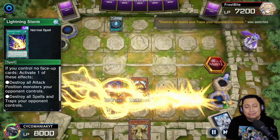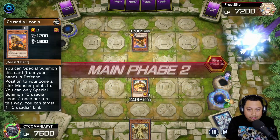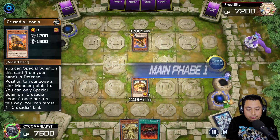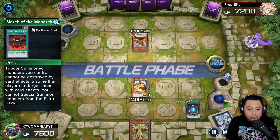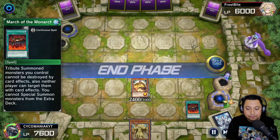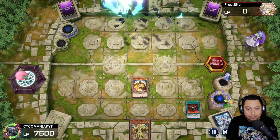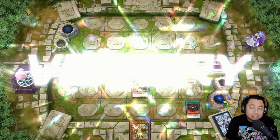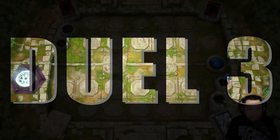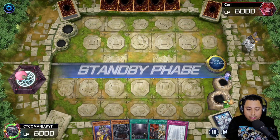We enter battle, hit them for 800. Now they're locked out of their extra deck and monsters can't use their effects because of Majesty's Fiend. Lightning Storm hits but only half of that is relevant. We're going up against Crusadia but they can't activate effects so we're chilling. We draw March of the Monarchs so now our tribute monsters can't be destroyed by card effects. We attack, they can't do anything, and they surrender. It shuts them down pretty hard.